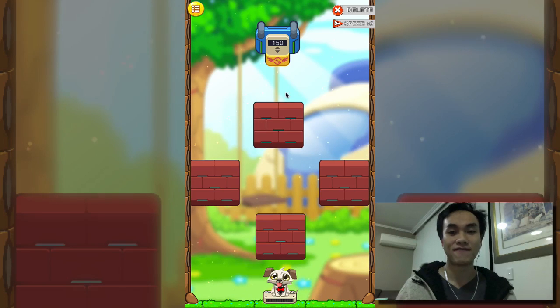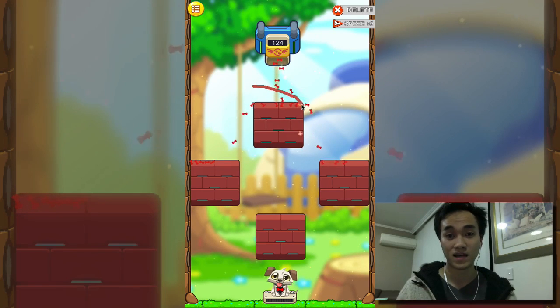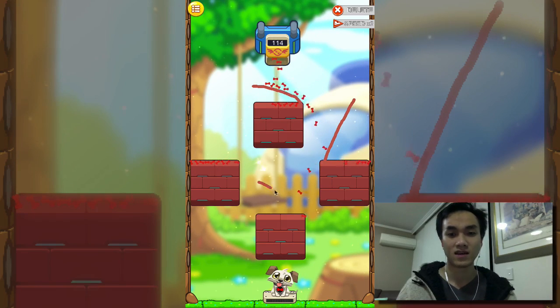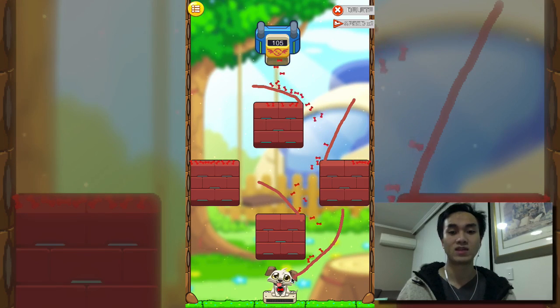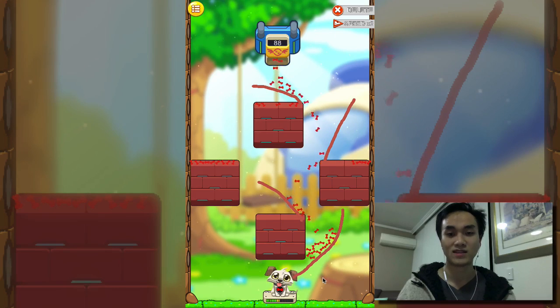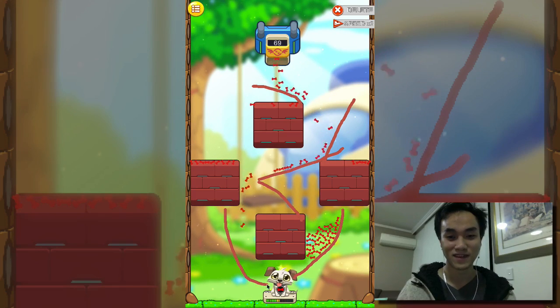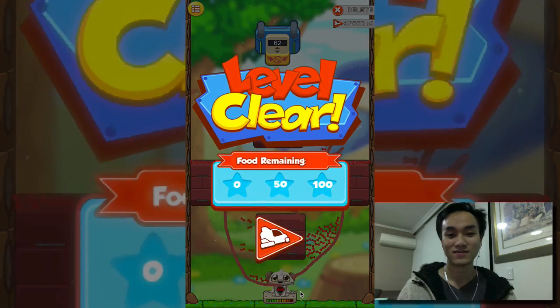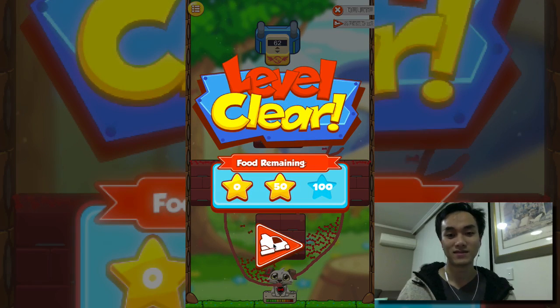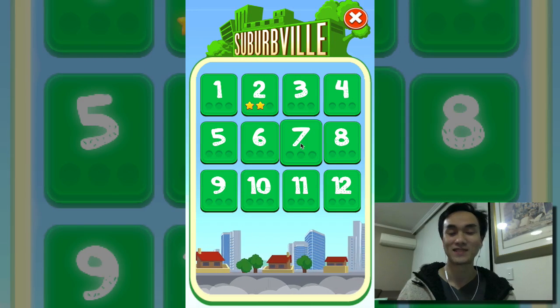Hungry Pets is a physics puzzle game. The aim of the game is we drop food and it falls down with physics gravity, and the aim is to guide the food to the pet by drawing lines. This is going to be a mobile game, so you'll be using your touch to draw lines. I already messed up already, but that's okay — I can totally redirect the food here. You can't blame physics because physics is physics. That's the beauty of a physics game — it's all accurate.